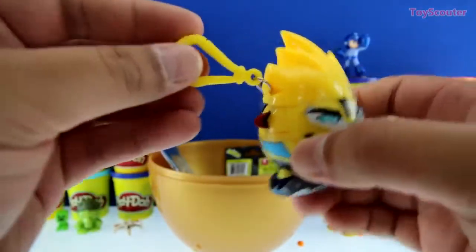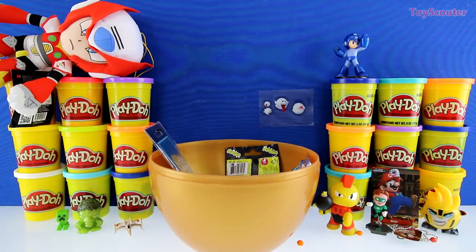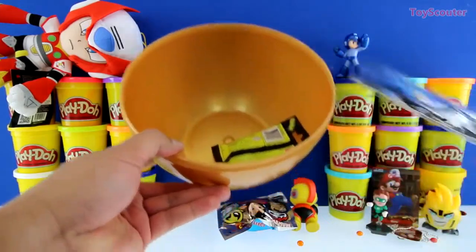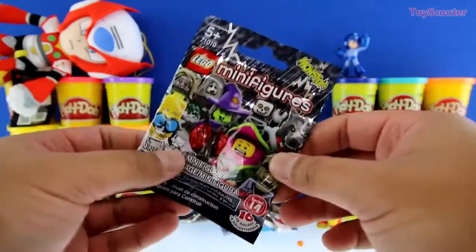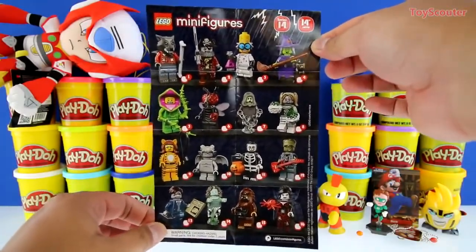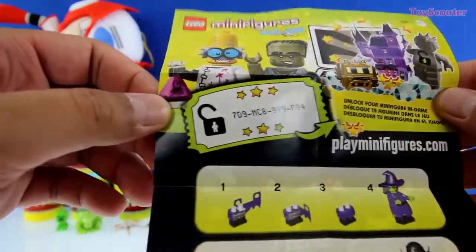And it's also a little clip, so you can always stick it on your backpack! Can you guys help me count how many surprises are left inside the egg? One, two, and three! We got a LEGO Minifigures Monsters blind bag! I wonder which one we're gonna get! Here's the checklist for series number 14 - and there's 16 of them! And here's a code for anyone who wants to unlock the figure! Good luck, guys!